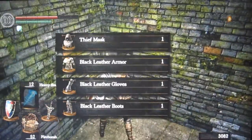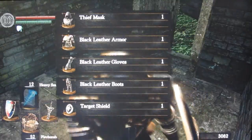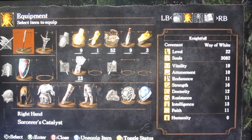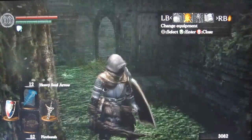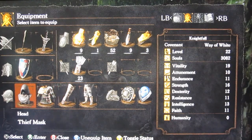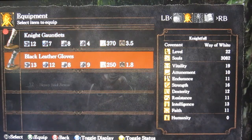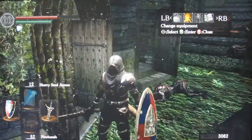Alright, another soul over here. Thief mask — it's the whole set! The headpiece looks right, it looks nice. I'm just gonna check out the whole gear — is it black leather? Warrior wearing thief gear, let's do it. The black leather armor. Instant class change without cost.